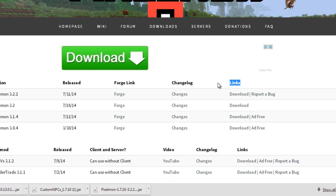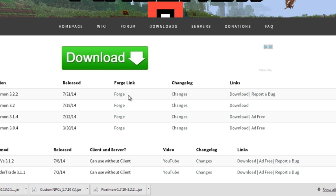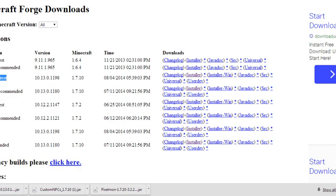Then once you've downloaded that, you're going to want to go over to the Forge link. For this version — the one my server is running — we are not going to be using the recommended Forge link, as it has a bug in it and will basically not let you join servers. What I've done is figured out how to fix that: go to 1.7.10, the latest version, and click on the installer.